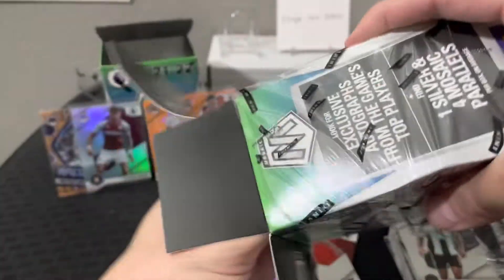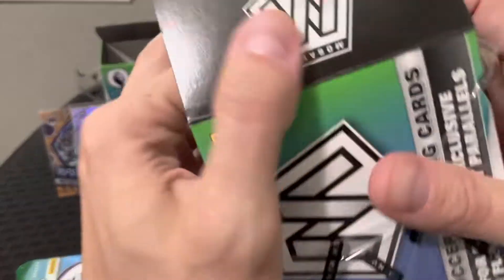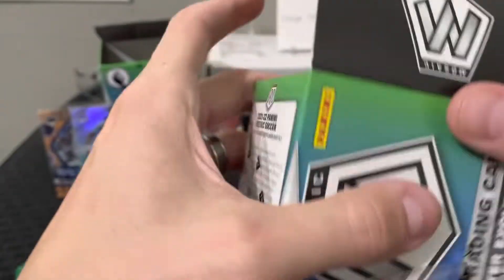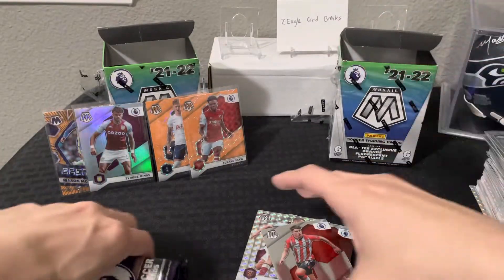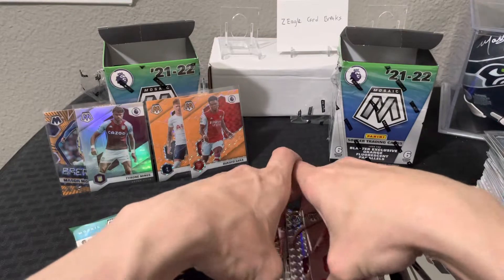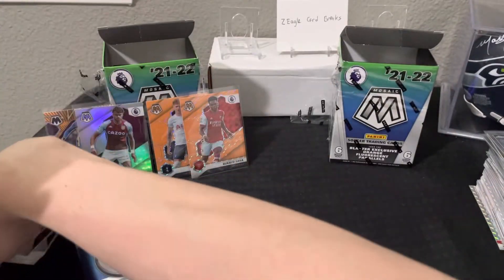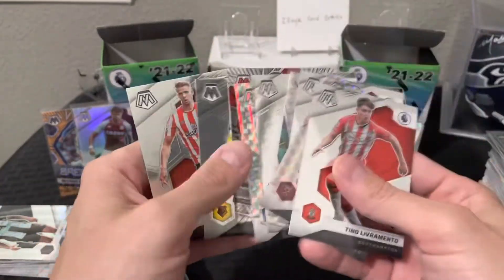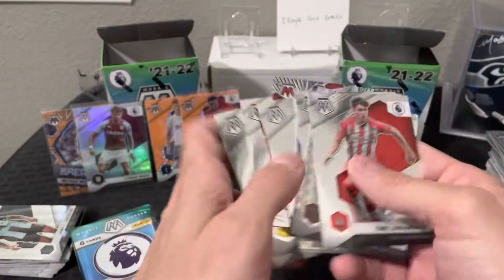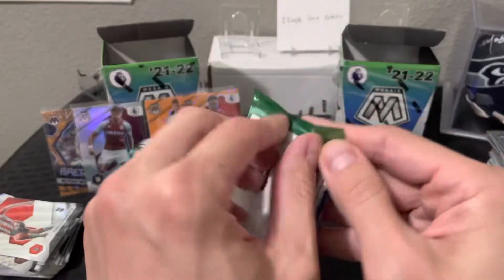We did get one orange fluorescent rookie of Joe Rodon for Tottenham. Let's see if this one can be better. Oh, there's another security — security, get out of here! Anyway, here's the second one. So we'll move this over — here are the others out of that first one, you can see some of the rookies and so forth. We did get the Ronaldo Breakaway. All right, let's see what this one yields — pack number one from the second blaster.